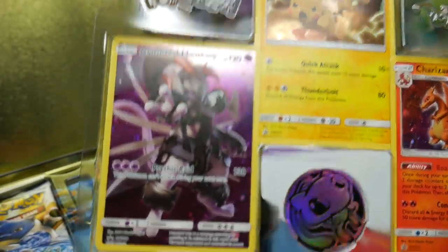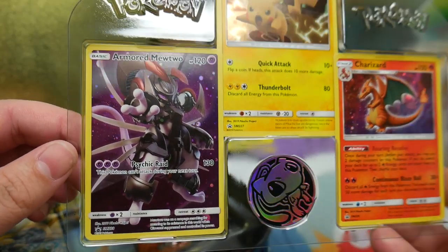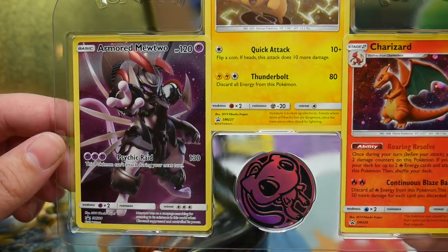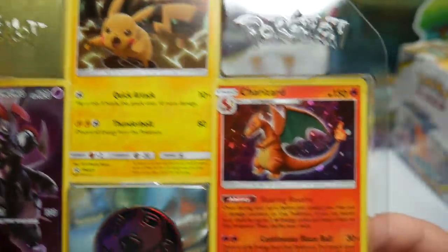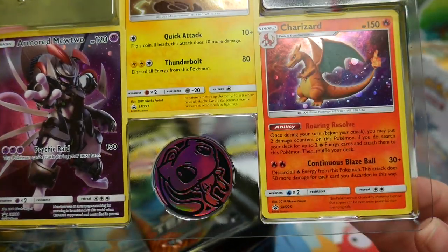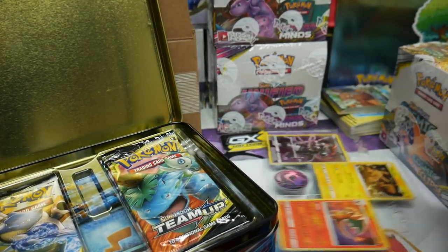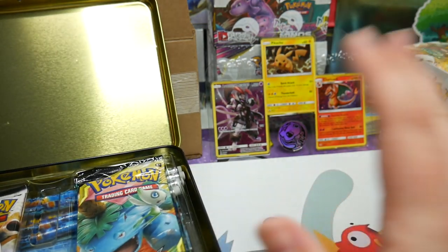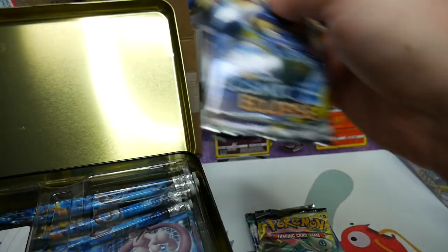Ooh, look at that Charizard! Oh my goodness. So, Armored Mewtwo — very cool. I love that galaxy foil look, that's very nice. Then we have a very angry looking Pikachu and a kind of grumpy Charizard. That's a very nice Mew coin there. Beautiful cards. I'm going to leave those in the packaging for the moment, because I don't want to damage them.